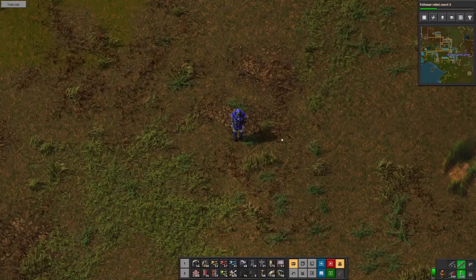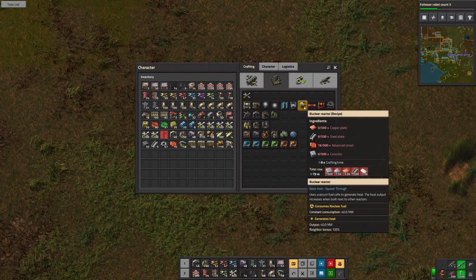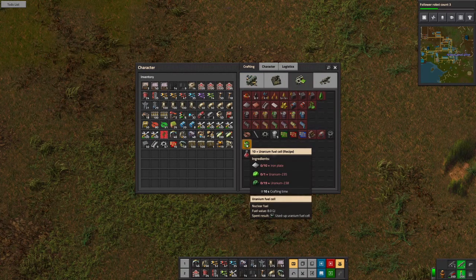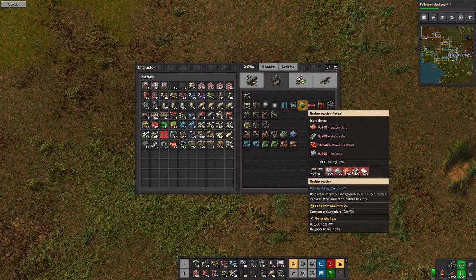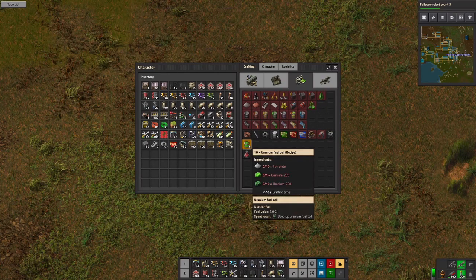The uranium fuel cell is what's going to go into the nuclear reactor. It uses uranium fuel cells to generate heat, and the heat output increases when built next to other reactors. The recipe takes 1 uranium-235 and 19 uranium-238 plus 10 iron plates, and it produces 10 uranium fuel cells. I'm not sure how long it burns, but I want to get those processed and up and running.